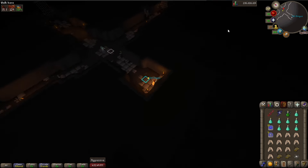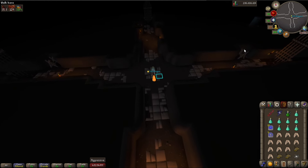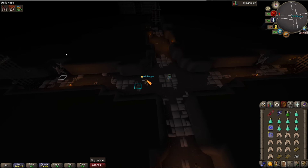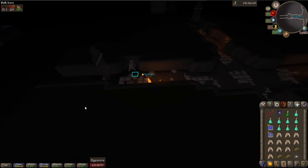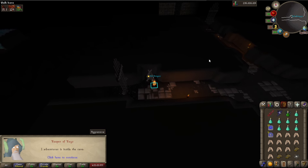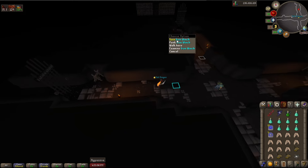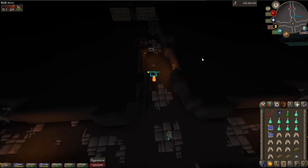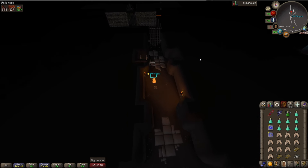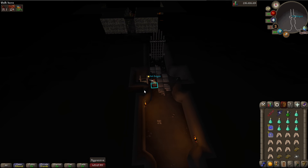Now we're in the Cerberus Lair once you enter that cavern. There are three different instances. In order to see if anybody's in there, you can right-click on the winch that you used to open the door and peek to see if there are any players inside. There's a player in this one, so let's check the middle one — no one is inside that lair, so we're going to enter.